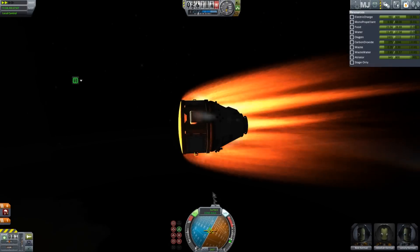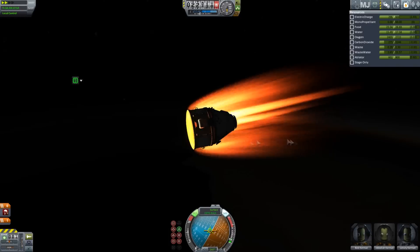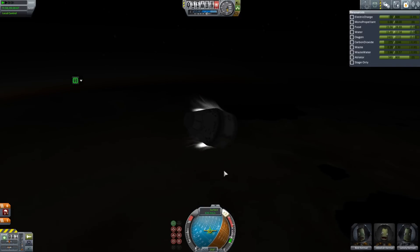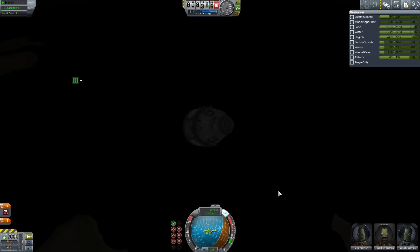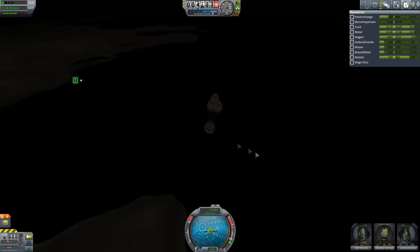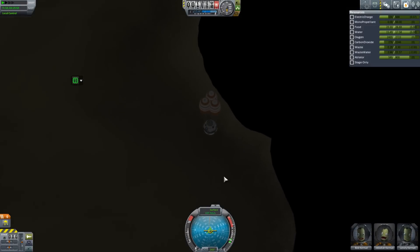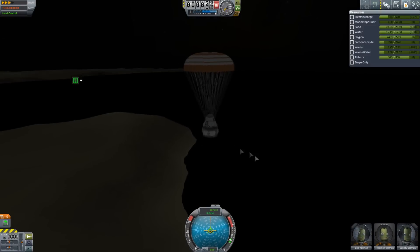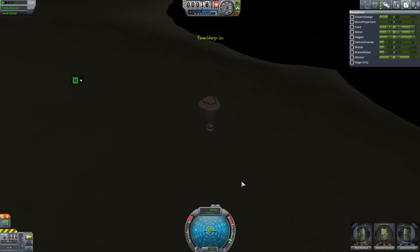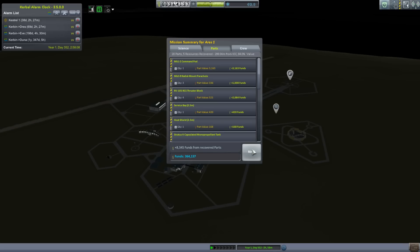Since I'm taking the service bay back, I can take small things back from the station — like scientific experiments or probes. It could be quite useful. This is going to be my general purpose workhorse spacecraft and it'll be much better once I've sorted out getting the first and second stages to land, because then it'll be pretty much fully reusable other than the launch escape system. It's about a 30,000 fund spacecraft, but I could probably get it down to about 10,000 with the reusability — maybe way less, because it was 8,000 just for the capsule.